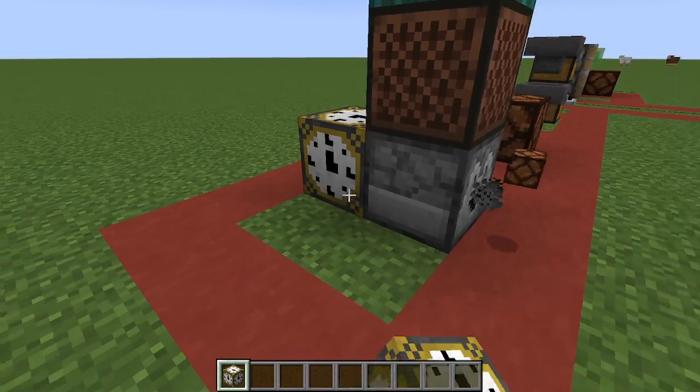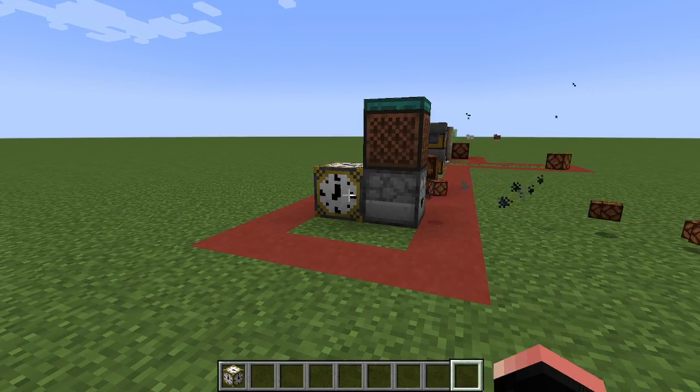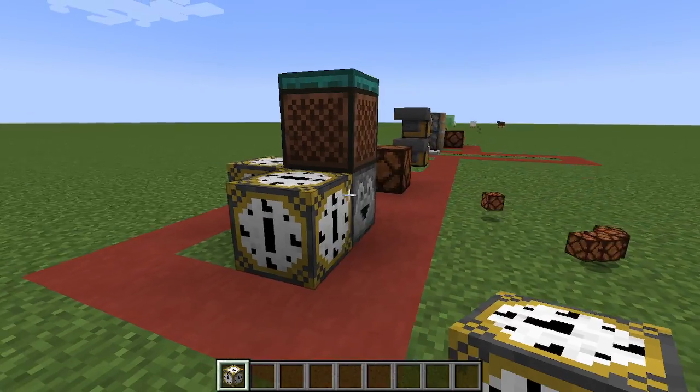The reason I have it like this is because if I do this, it dispenses constantly — it acts like a redstone block but one that is constantly ticking. If we go like this, it actually locks.